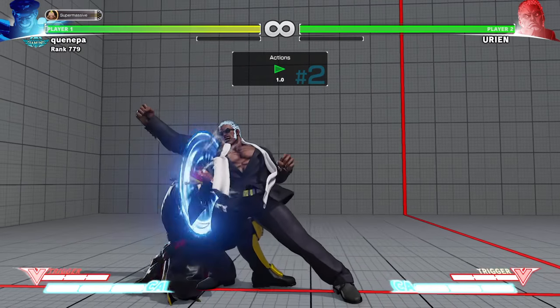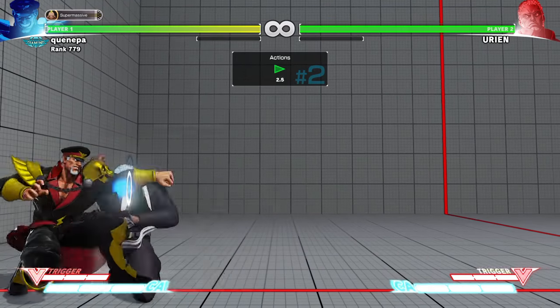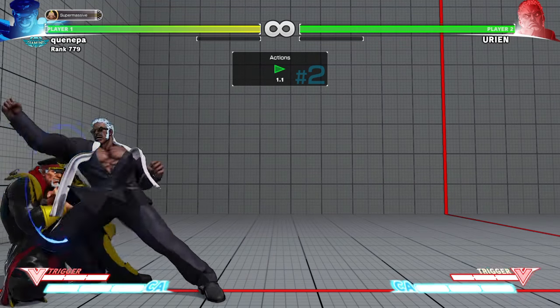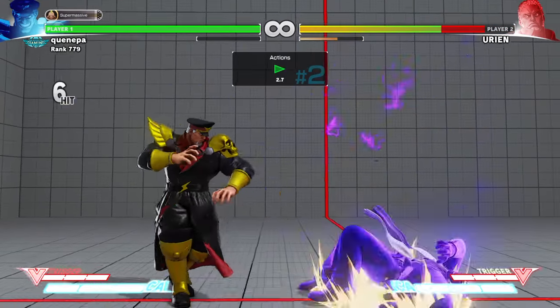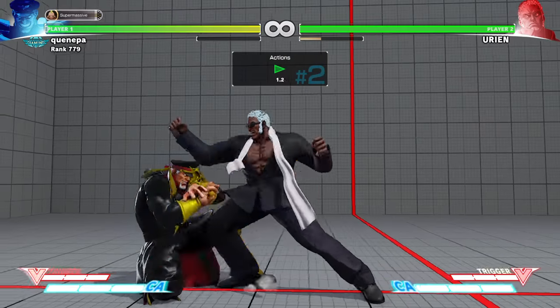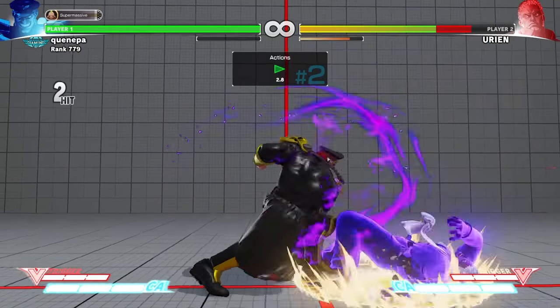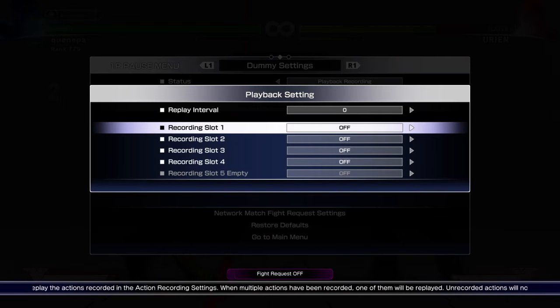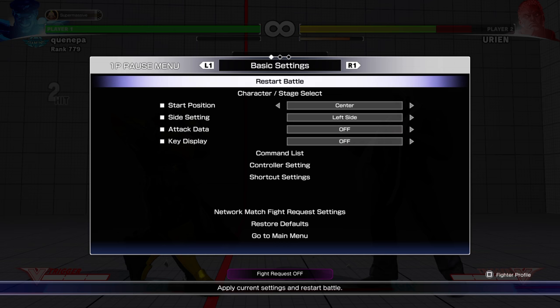You can counter certain things. If you expect Urien to do a headbutt after he's committing to the combo, you can kind of react to it. Most of the time it's you being able to react to it or read it. Urien is basically putting you in a reaction game, testing your reactions with random headbutts. A lot of Urien players will just rush in on you with headbutts and shoulders.